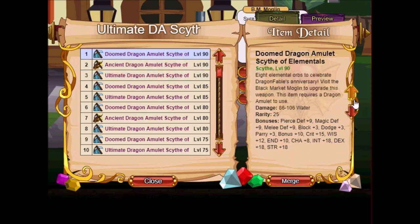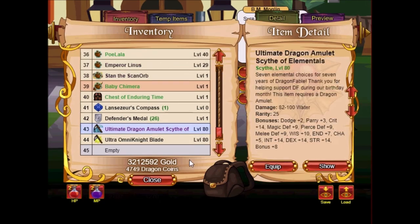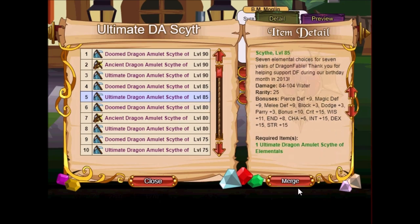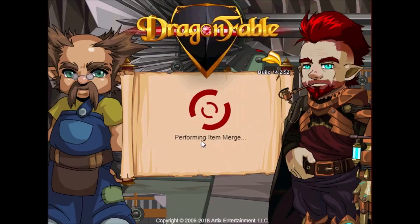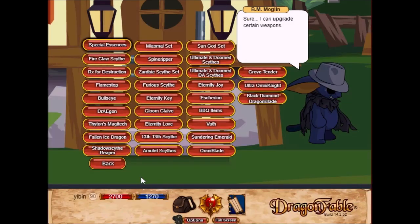We have to upgrade it to the level 85 version first. There we go — and now we have the level 90 version Ultimate Dragon Scythe of Elementals. What's the difference? Looks like it has some extra stats — yep, some extra stats. Very nice.